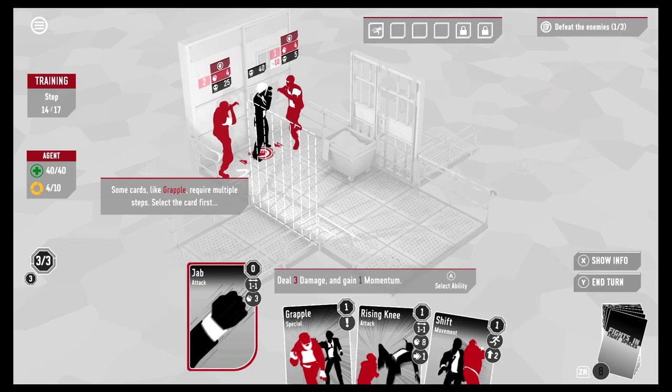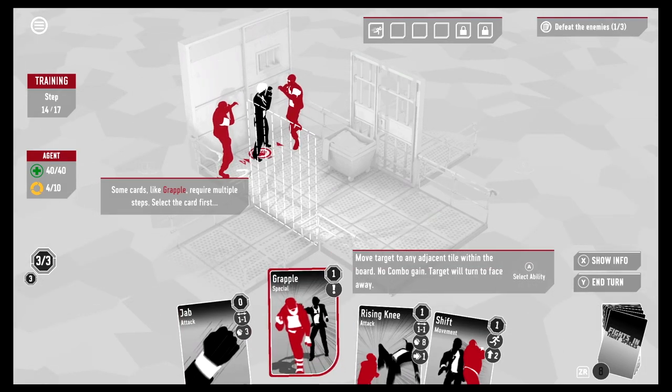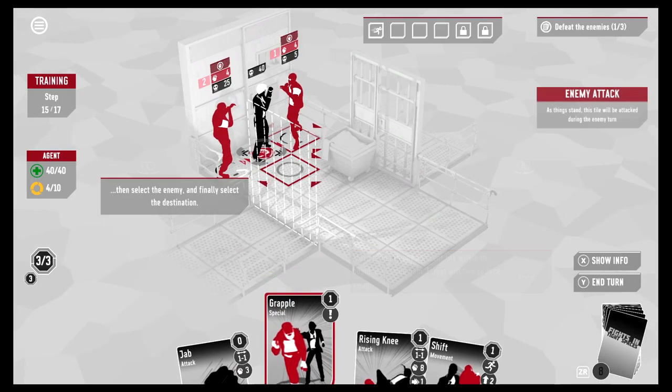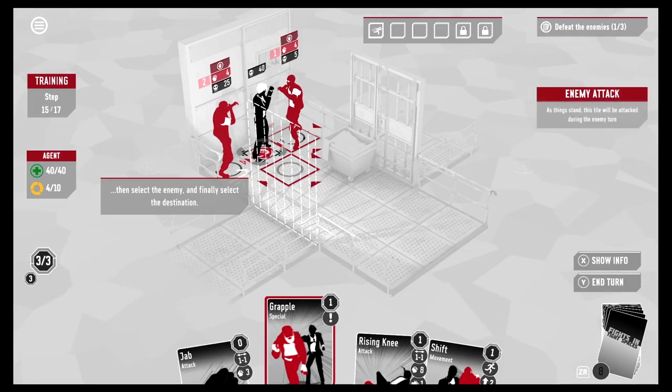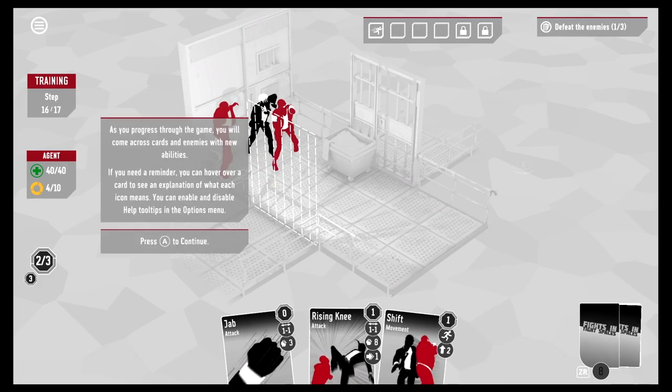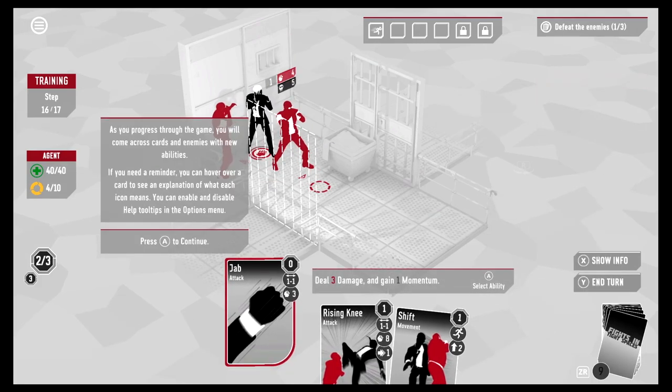Some cards like Grapple require multiple steps. Select the card first, then move the target to an adjacent tile within the board — no combo gain, and the target will turn to face away. Then select the enemy, and finally select the destination. There we go — we spun him around!